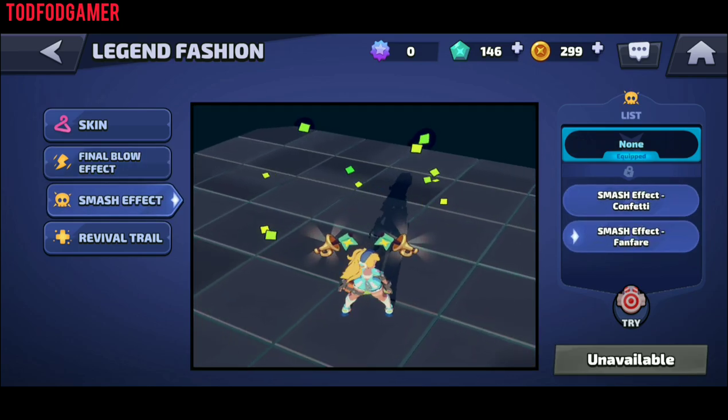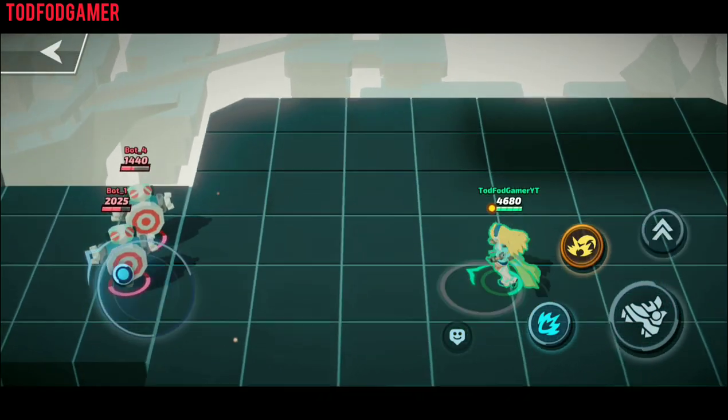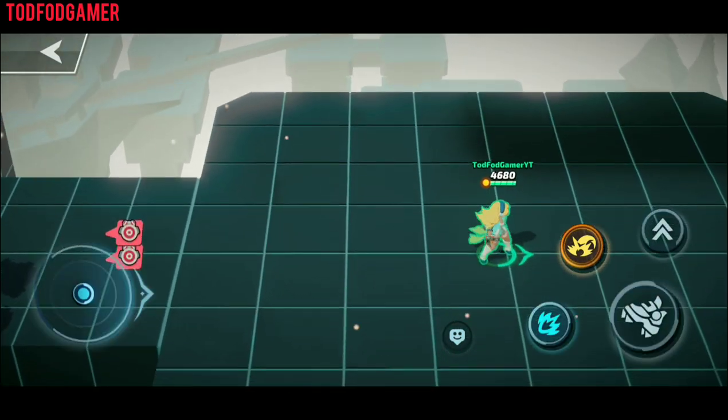Now time for tips and tricks. Ground attacks are more powerful than air attacks, but air attacks come in handy for providing extra damage alongside a single air attack.